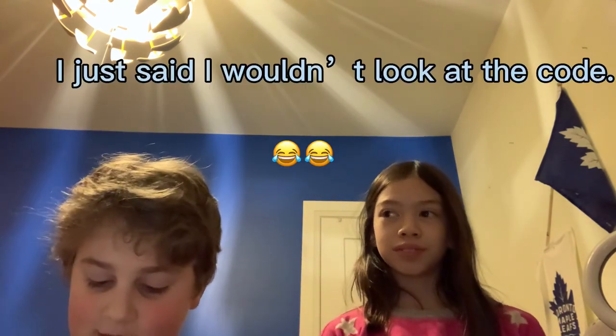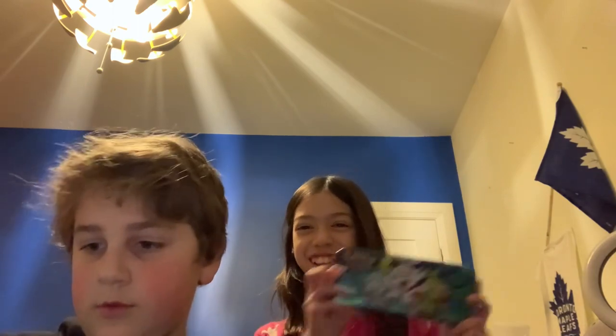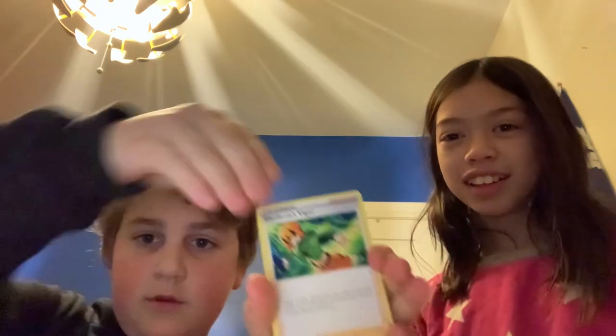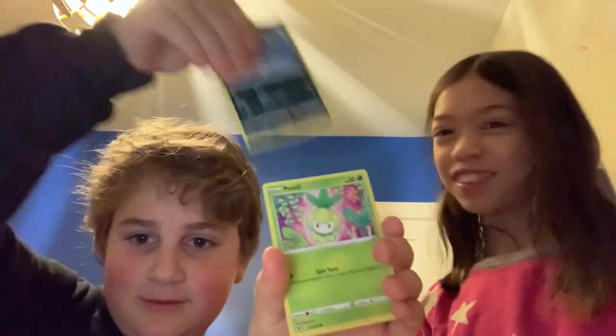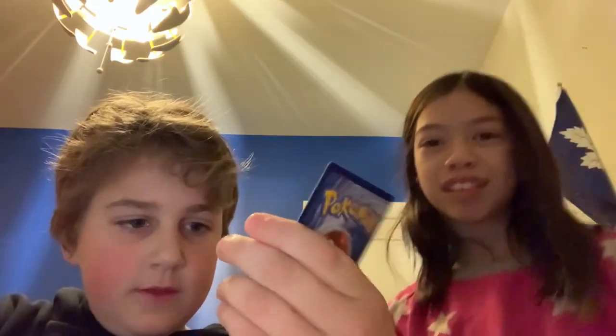We're gonna start with Astro Radians. I don't want to look at the code cards because that's just totally bad luck. It's white — okay, we can still get trainer gallery though. One, two, three, and four — I'm gonna put this back because that could be a trainer gallery. Okay, that was the pack.